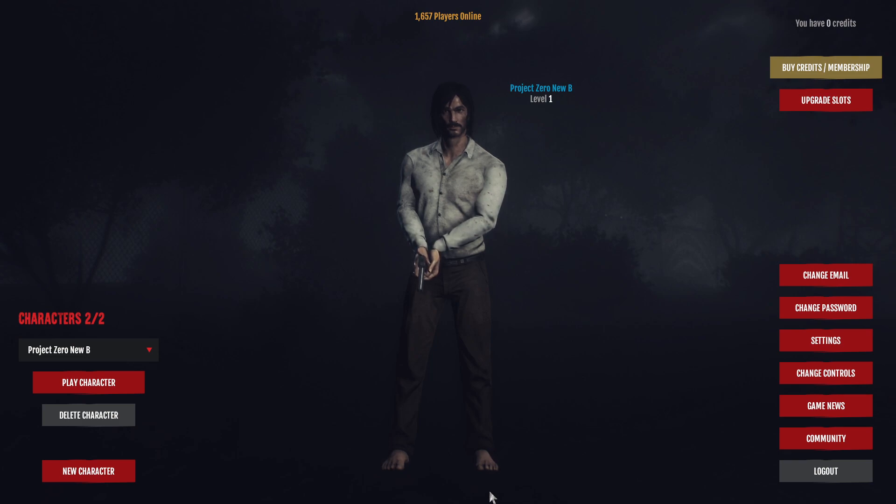I want to explain everything with all the changes so people can know and understand. We have made our new character and we have a second character as well which we're gonna be using for storage. The second character you can use as a storage via private trades and market slots — as your account stash pretty much. We're gonna be playing on the main character, so I'm gonna get inside the game and start explaining everything in detail.